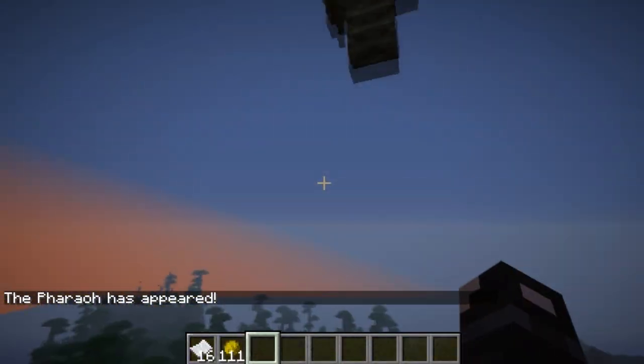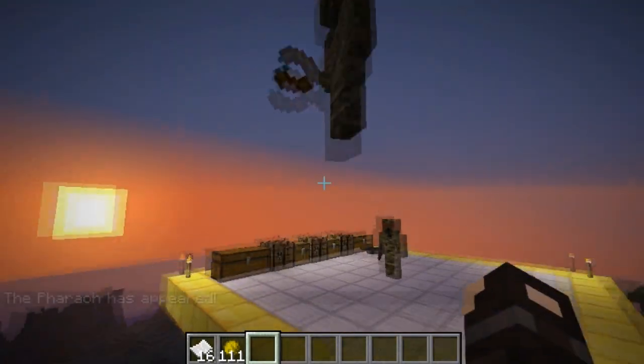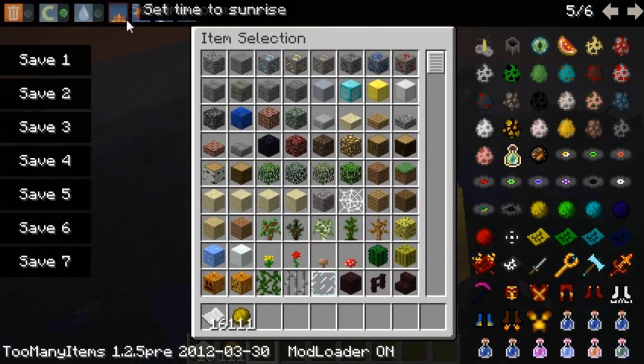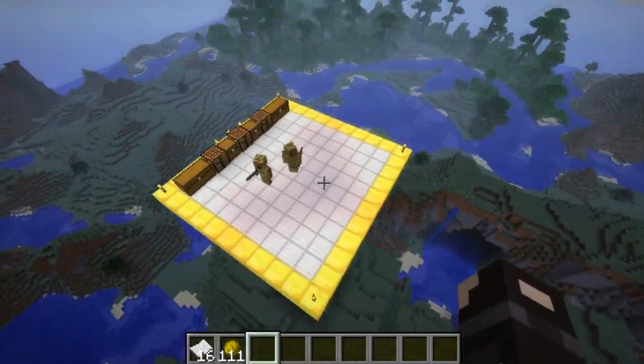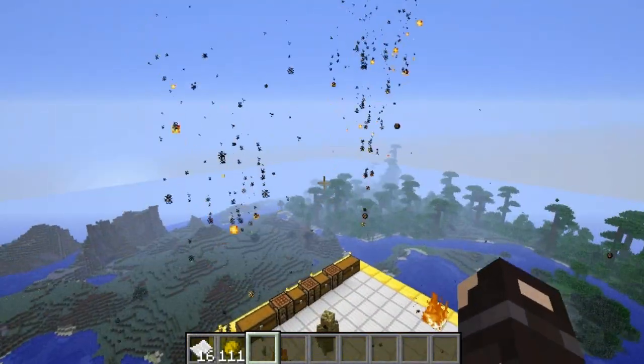This is the desert boss — he's a pharaoh. All of the bosses summon minions, so he summons mummies. Bosses take forever to kill and are pretty powerful; this guy will shoot fire at you. That is how you summon all of the bosses. I'll show you all the bosses now, but I'm not going to summon them all here because it would take too long.